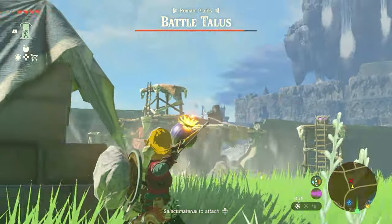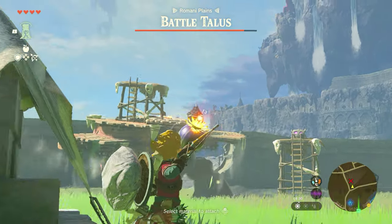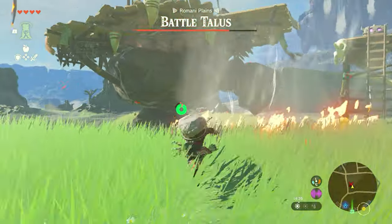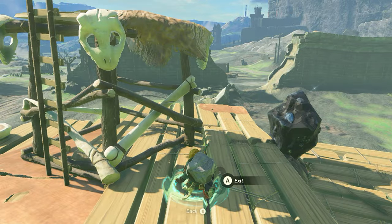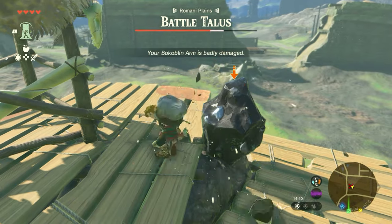The weak spot on the Battle Talos is the Black Boulder. You should be able to see it clearly — it's on top of one of the wooden ledges. Attach another flower bomb and target it that way. It will then weaken so you can run up to it, use Ascend, and get on top. That way you can much more easily target this weak spot and really hammer home a lot of damage.